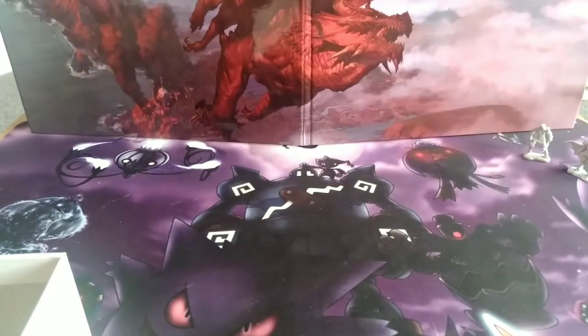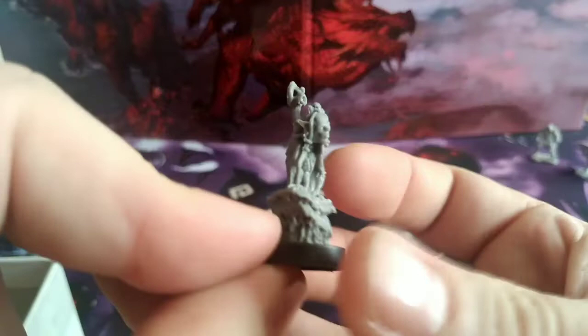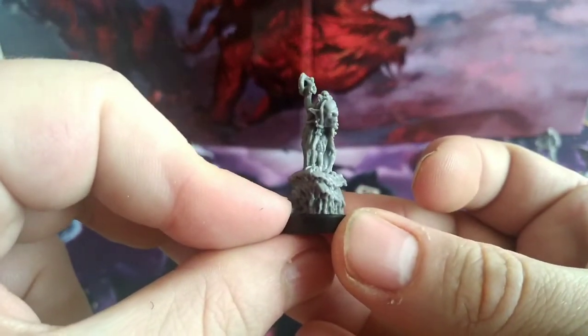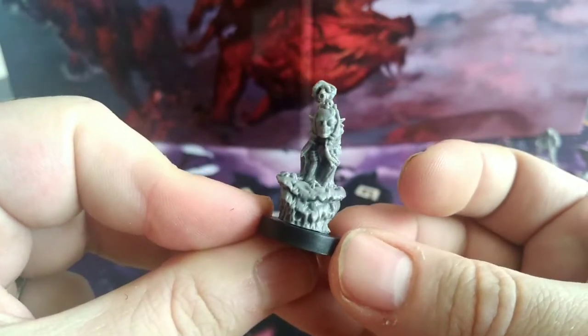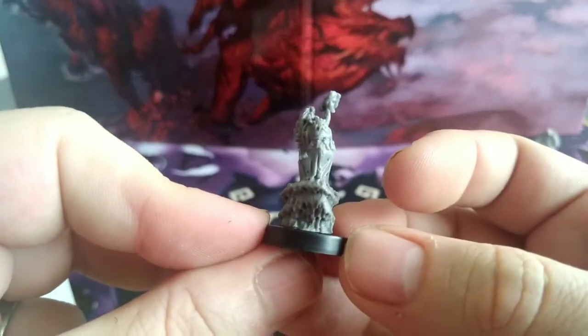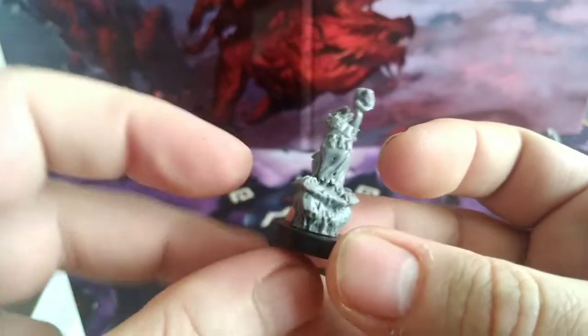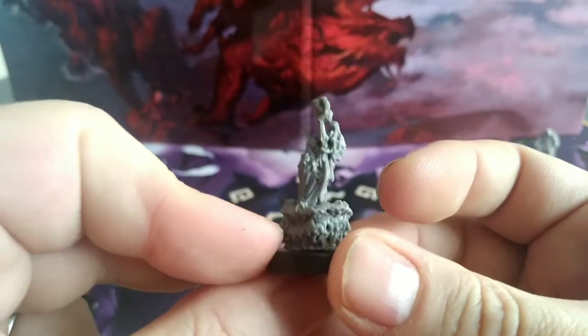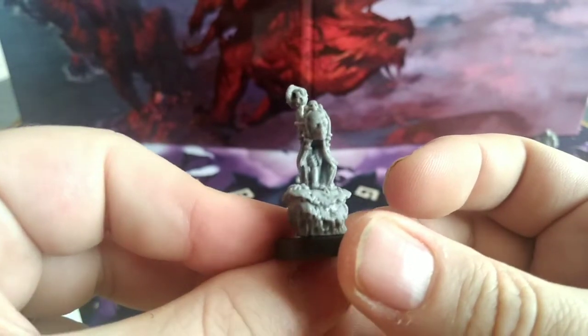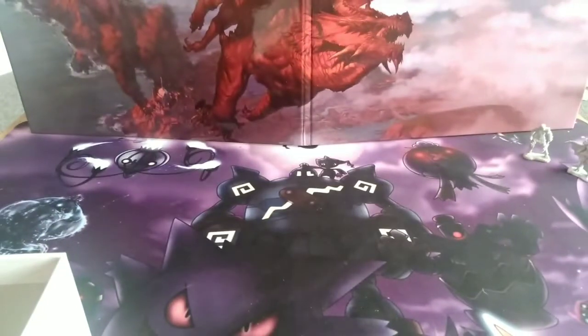Next is the Goblin Witch. She holds a staff topped with some sort of animal skull and wears a long cape, standing on what looks like a platform made of fungus or a mossy covered rock. I'll definitely be using these in one of my upcoming games — I very rarely play with miniatures but this has inspired me.